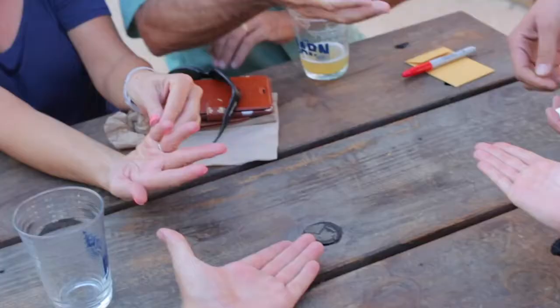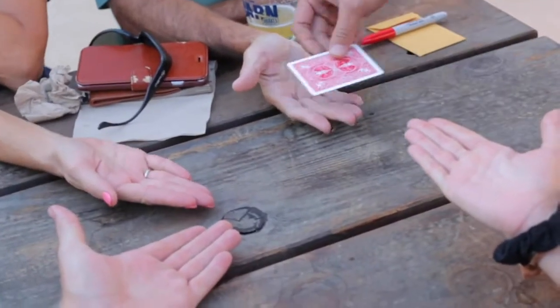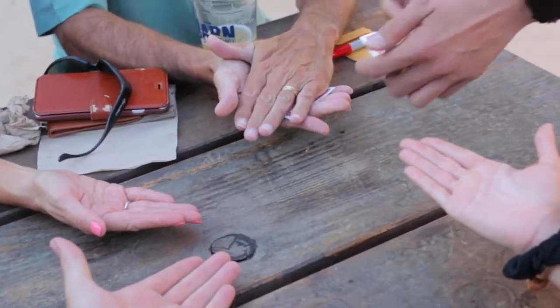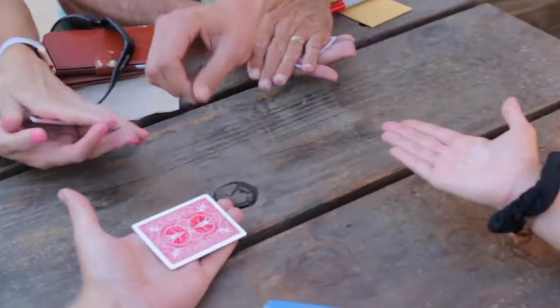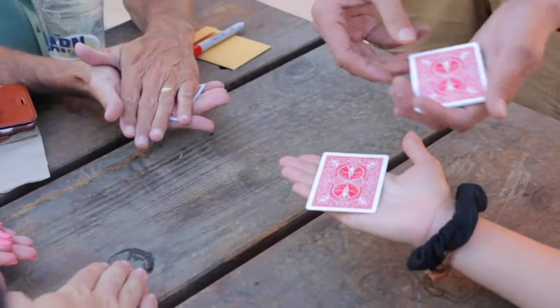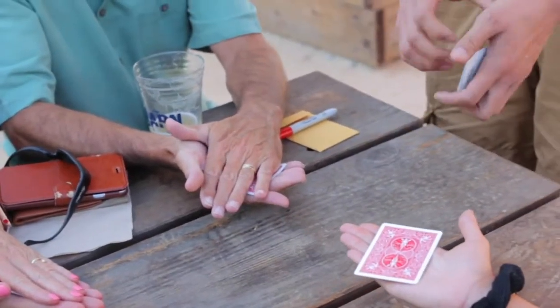If everyone could hold one hand out for me, that would be great. I'll move those. So joker number one — in fact, you get to hold on to something. Can you put your other hand on top? Joker number two, number three — you can put your hand on them as well. And joker number four goes on there. We don't need these ones really, they're just spares.